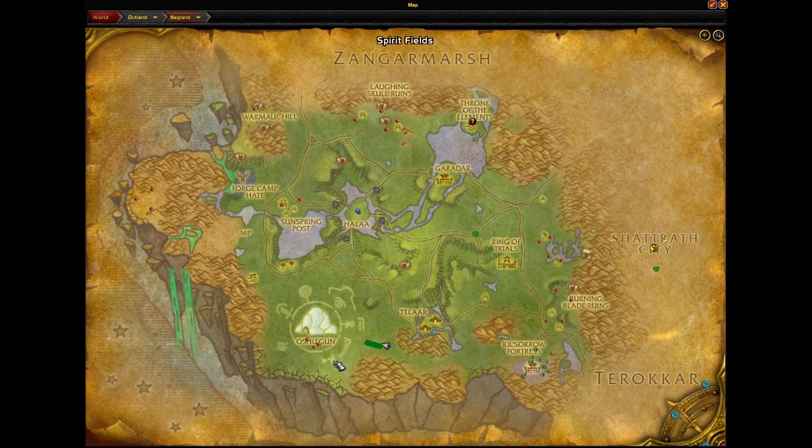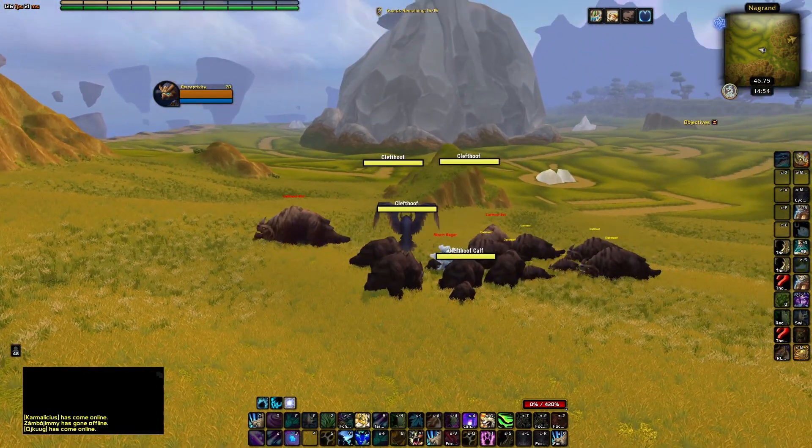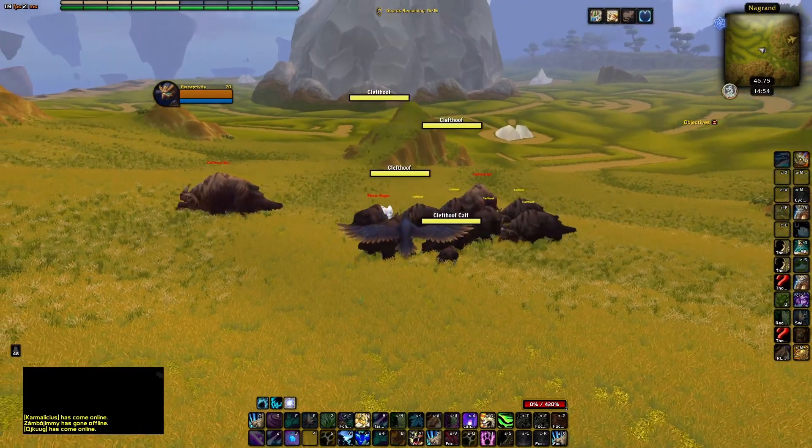Let me show you the route on the map — just follow the green line. You're going to come down and then make a kind of zigzag all the way along this side. The reason for the zigzagging is so that you get a good mixture of the void spawns, the crystals, and the cleft hoof. You zigzag right up until you get to this mound and look for the packs of cleft hoofs to kill. Then you fly all the way to the north side of the Ring of Trials and do another zigzag along there. Then you come down past Kilsara Fortress all the way through this valley until you get back to our spawn, and you do that ring over and over again.